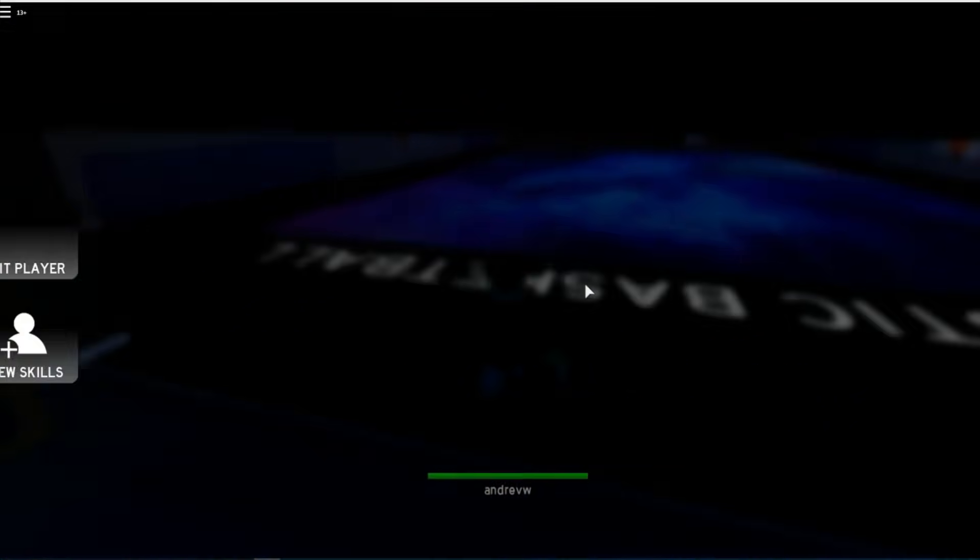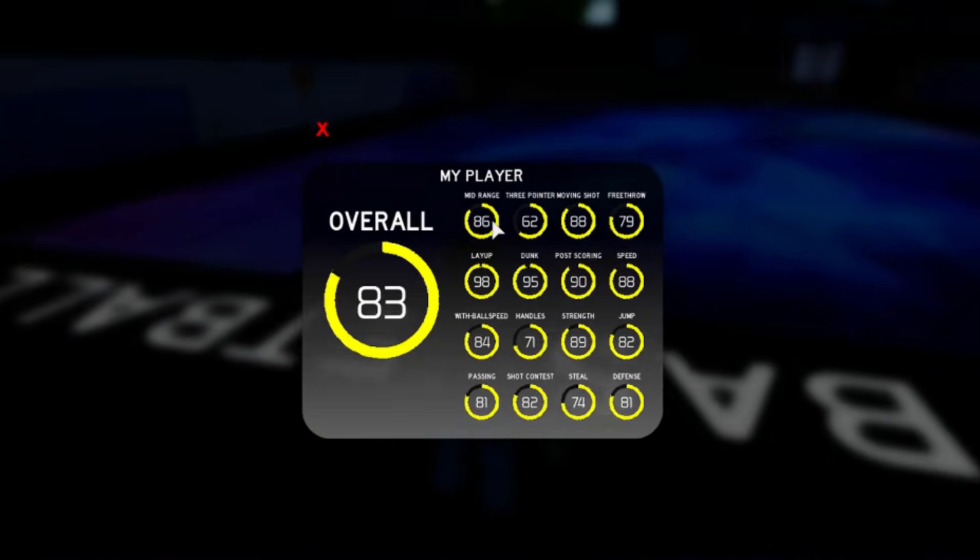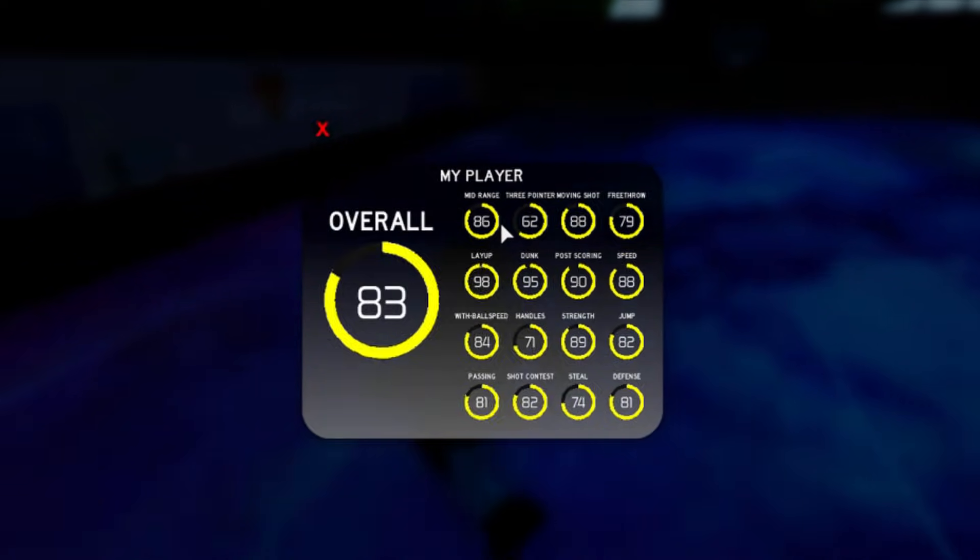I'm gonna go to the gym and show you guys the exact stats. I have an 86 mid-range as a center — that is insane. 62 three-pointer: this build is not good at threes because it's a post scorer, as you can imagine. 88 moving shot — my moving shot is higher than my mid-range, which is just insane. 98 layup — that is my highest stat on the whole build, 98 layup as a 6'1", that is literally insane. 95 dunk — it does not miss. I have not missed a single dunk on this build. 90 post scoring means you can fade from literally anywhere in the two-point range and it's gonna go in.